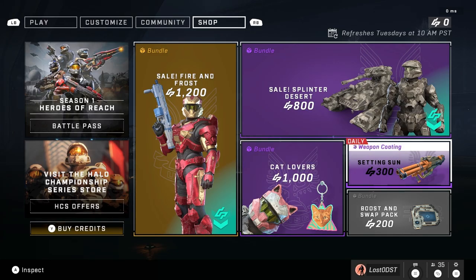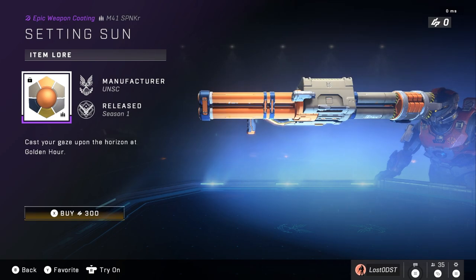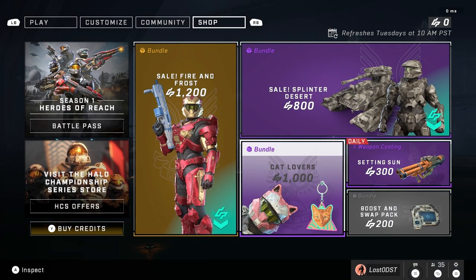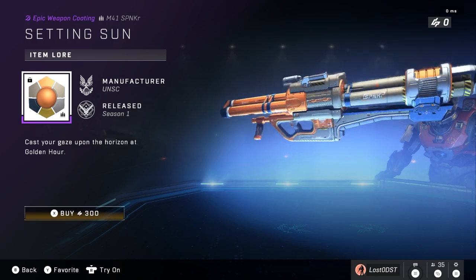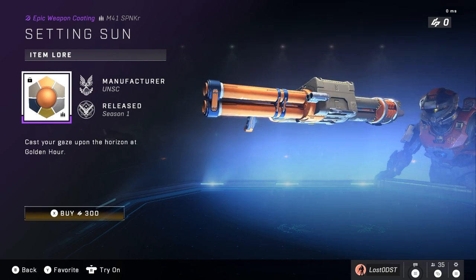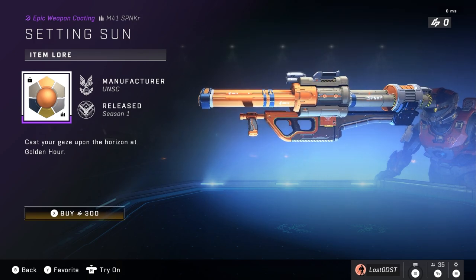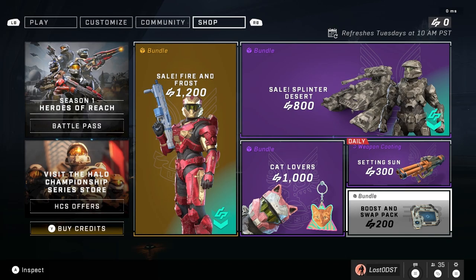Moving on, this next one is more of a daily but still looks pretty cool — another repeat. It's called Setting Sun, just an orange rocket launcher skin. It looks pretty nice but costs 300 credits, which I don't exactly agree with. Ideally every skin should cost like one or two bucks, so I'd prefer 200 credits max. It's a little overpriced but it is a pretty cool-looking skin.